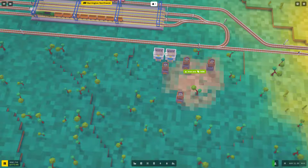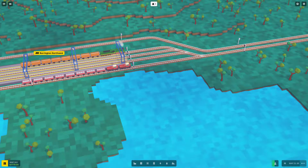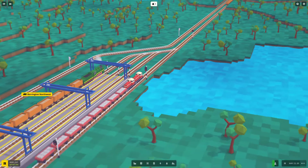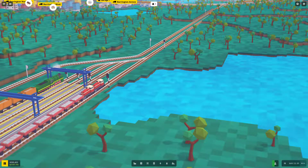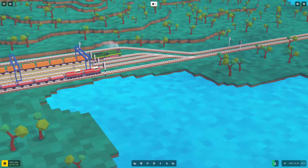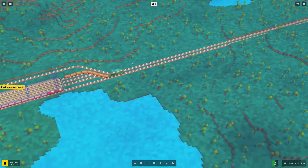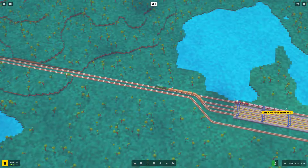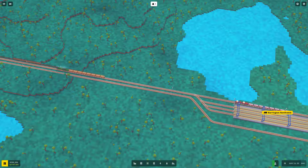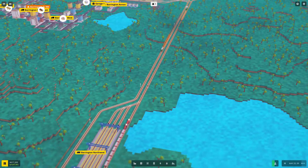I've relocated these guys and added a third and fourth warehouse. These guys have to fill up to 58 first, then they go into their warehouses. He's still waiting there — there's no error, but the block hasn't cleared. The chain signals are saying don't go into the next section until the section after it is clear. So once the last carriage gets past this signal, this train will go. Let's fast forward a bit — he's got clearance, he's about to get into it, and off he goes.